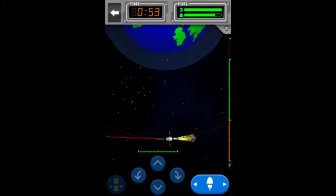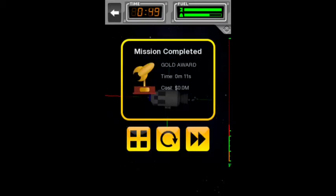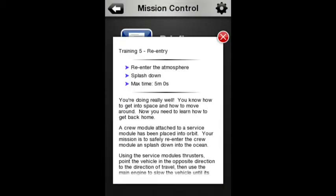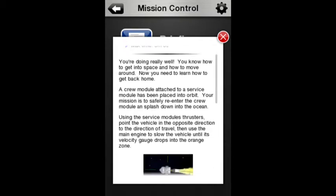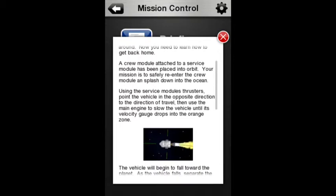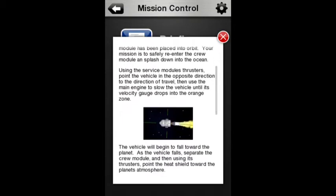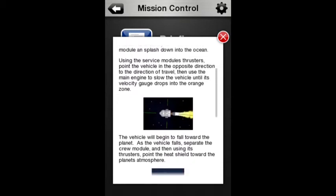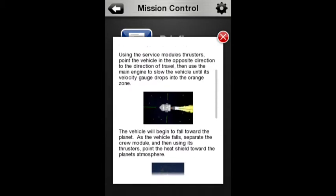T5 Re-entry: re-enter the atmosphere, splash down. You know how to get into space and move around — now you need to learn how to get back home. A crew module attached to a service module has been placed in orbit. Your mission is to safely re-enter the crew module and splash down. You will encounter turbulence during re-entry — keep the heat shield facing downwards at all times to prevent the module from overheating.